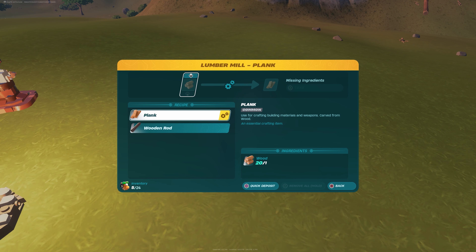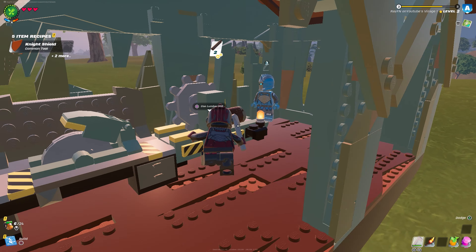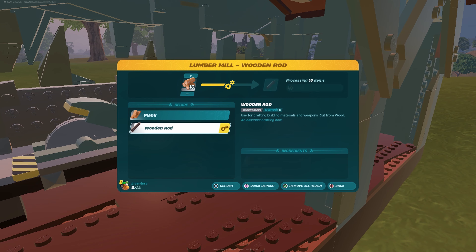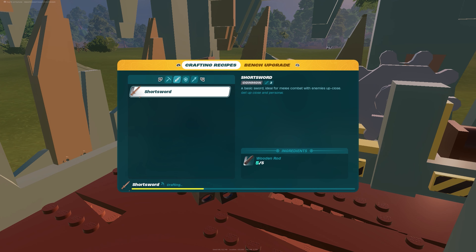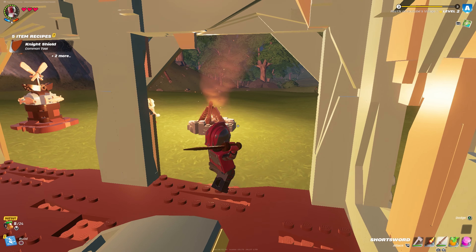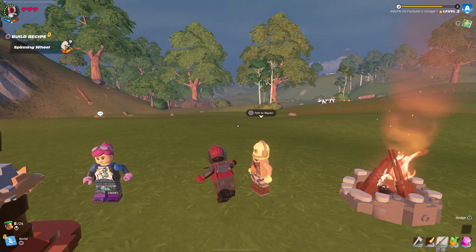Alright, sign, bed, lumber mill — okay, I'm gonna place this here. Use lumber mill: plank, wooden rod. I'm gonna make a plank, I don't know why I'd ever need five. Okay, I'm gonna get the sword. Let's see what the sword looks like — oh, it does damage, it's cool and it's shiny!